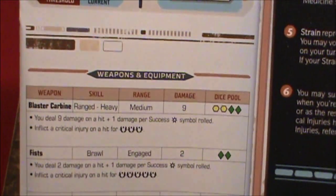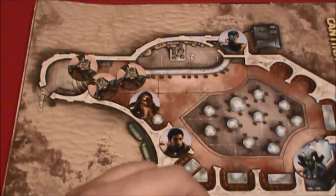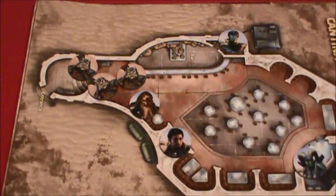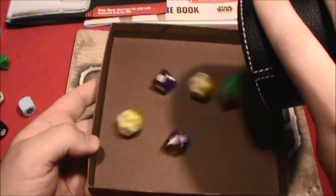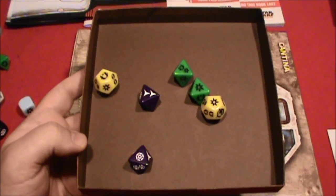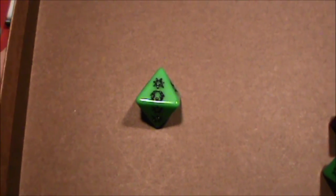Let's let her have her chance here — two yellow, two green. With the dice that come in this set, I bought two sets of dice, so I'm just trying to talk about what you get with the game. We've got two yellow, two green, and then we've got the two purple. Rolling — got a lot of stuff here. Success, success, success. Well, there's two failures, so we'll just knock both of these out. One advantage to cancel the threat. So all we're left with is one success and one advantage.